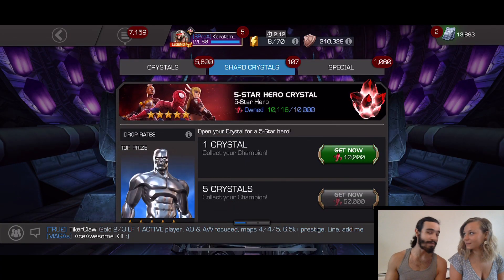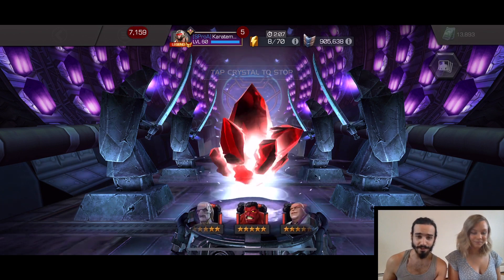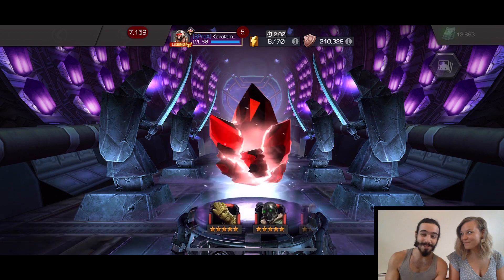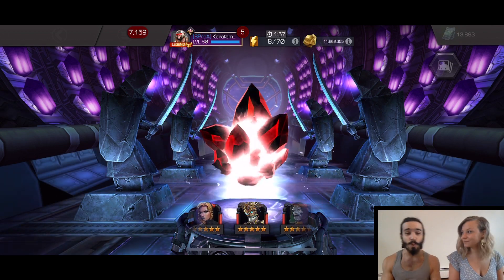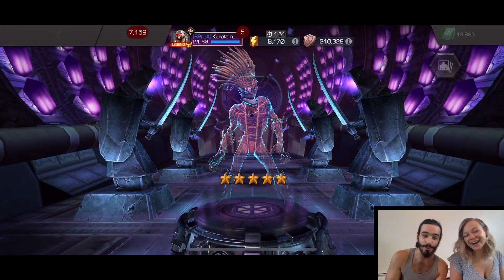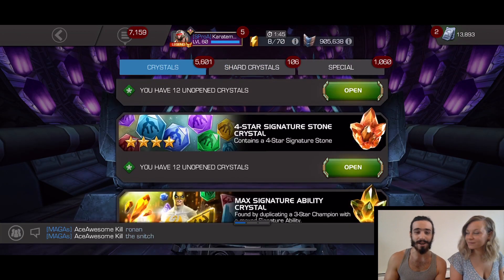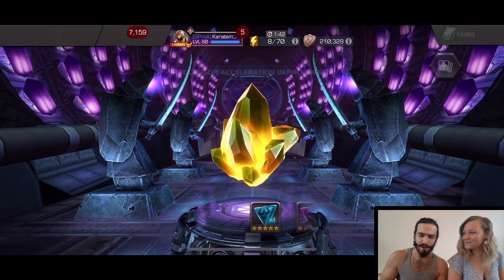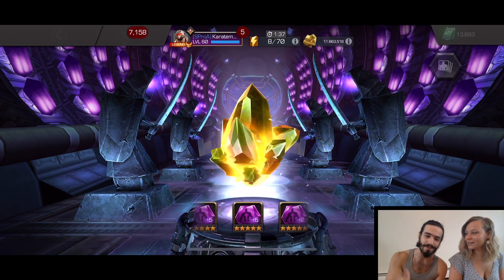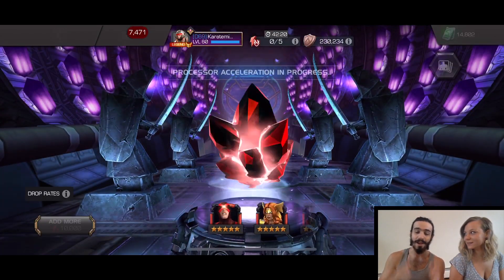First up, we have a couple of basic five-star crystals, and we also have some featured five-star crystals as well. Out of this basic five-star crystal, we are landing on a Warlock, and that is going to be a Max Sig crystal. So we're going to pop over to the crystal tab and open that Max Sig crystal as well. That reel was just looking really good — there was a lot of good stuff coming around. Now we're going to pop open this Max Sig crystal, and it's probably going to be some six-star shards, but that's totally fine because we just want more six-star shards to build up to a basic six-star crystal.